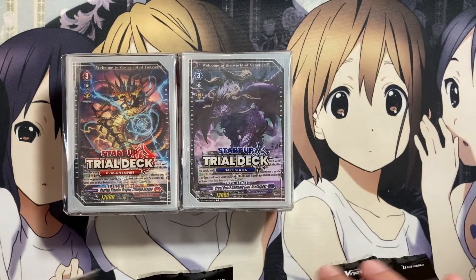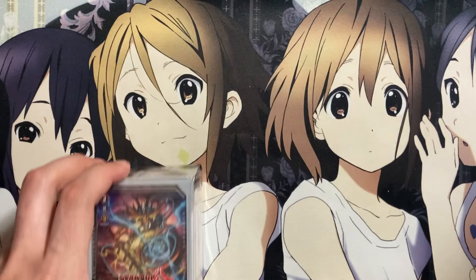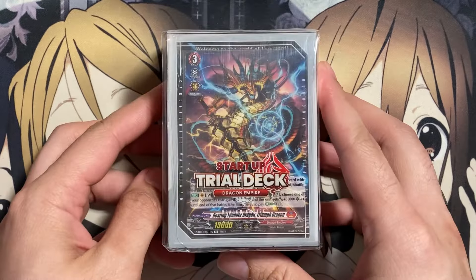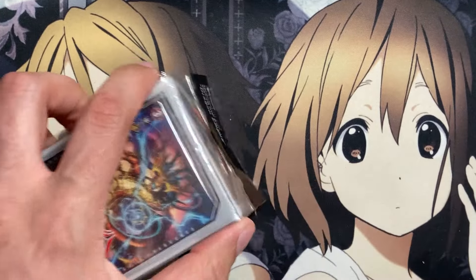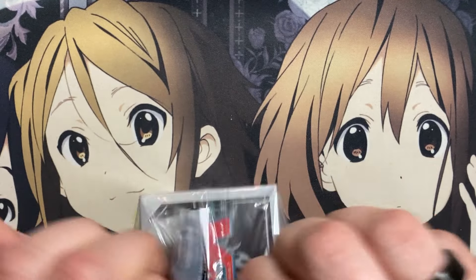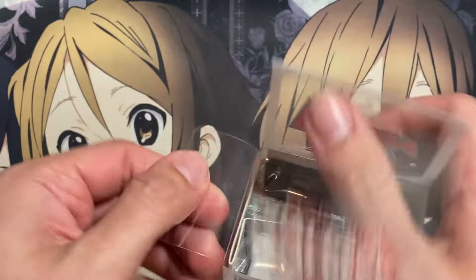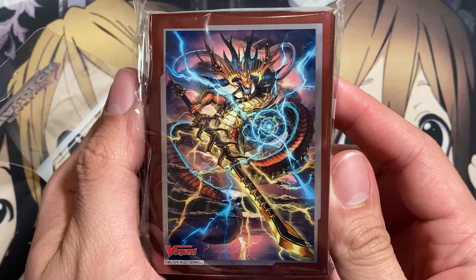I figured I'd open up all of the decks on camera just to see what we can pull. We'll zoom in the camera and focus on each deck one at a time. Starting off with the Dragon Empire deck first. You get the makeshift deck box, very similar to the Leonorn and Youthburg decks, but these also come with card sleeves — 58 sleeves in each packet.